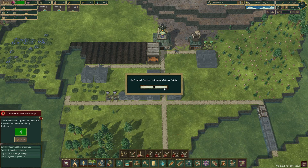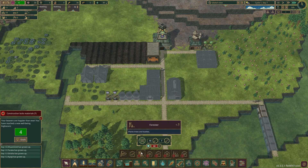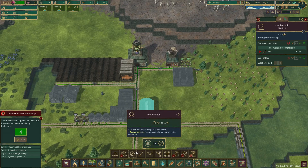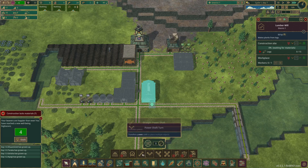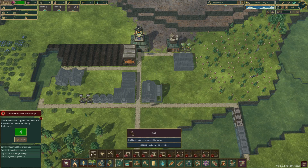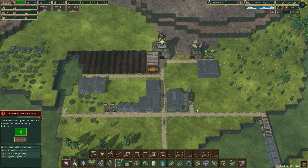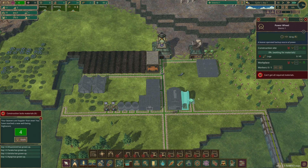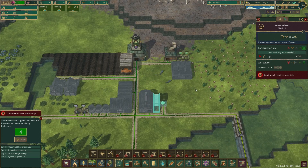We need to unlock a forester and that enables us to plant more trees. We're going to have to get the lumber mill up and running, create some planks, create the forester. Make that a high priority for building - high priority for construction.